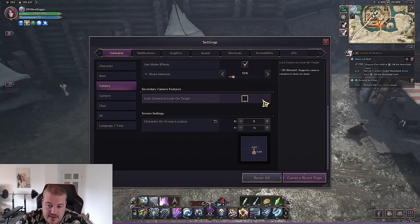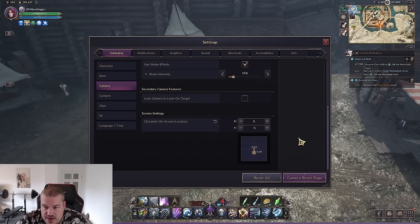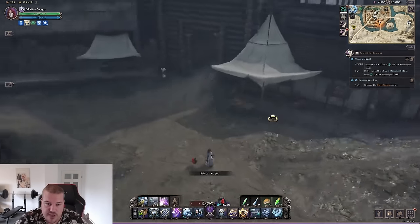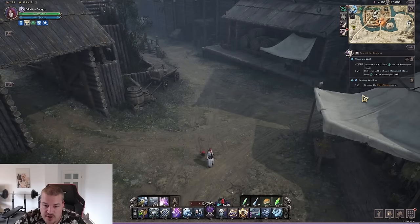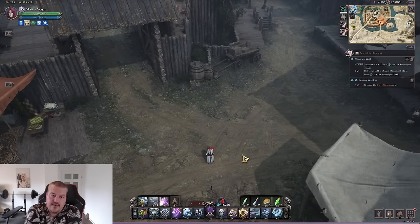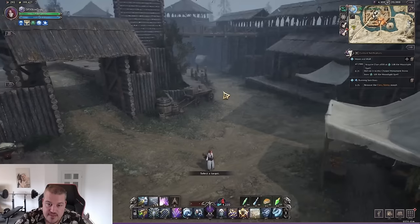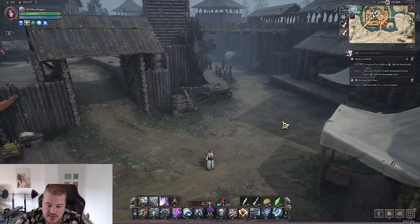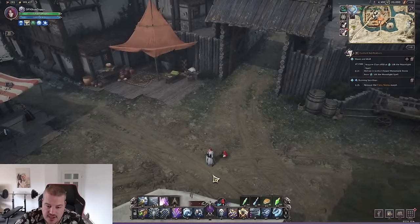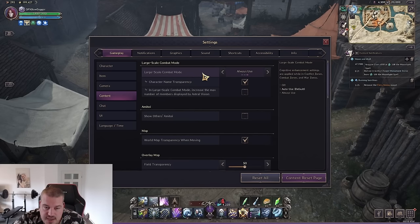For character position on screen, I've moved my character down to minus five percent because what's in front of me is most important, but I still want a gap to see surrounding monsters. This gives a better overview of PvP situations compared to putting the character in the middle and moving up the HUD, which can sometimes cover people coming close and cost you a chance to dodge.